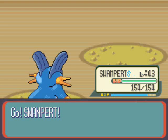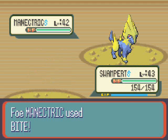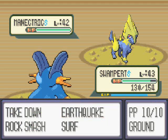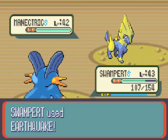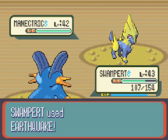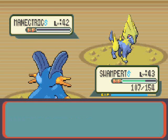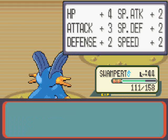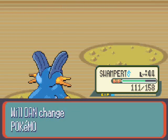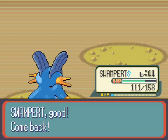Now for Manectric — obviously an electric type Pokemon. I don't want to get Thunder Waved, so I'm just going to hit with Earthquake, which should be it. I got flinched though — God damn it. There's a very small chance you can get flinched from moves like Bite. If you're using a flinching move you have to go first, and if you cause a flinch the opponent Pokemon can't do a thing — it skips a turn. One Earthquake does do the job though. We're up to level 44 with Swampert and we need all the levels we can get before the Elite Four.